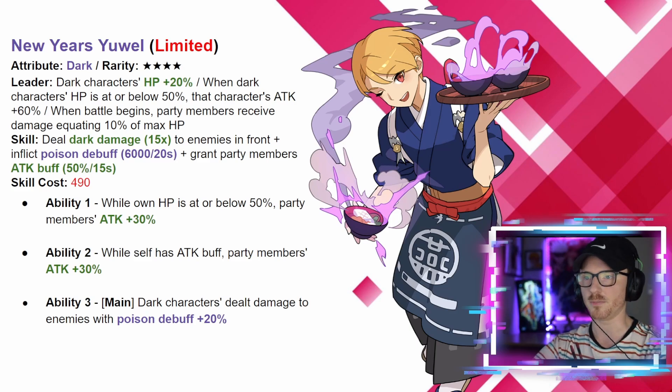Ability one: while own HP is at or below 50, party members attack goes up by 30, and while self has an attack buff, party members also get that attack plus 30. Ability three in the main slot: dark characters deal damage to enemies with poison debuff plus 20. I can see this fitting on a Belcedia team — you want to bring HP down anyway, so having him on the team buffs the party with an extra 30, and when he gives that buff out he himself receives an extra 30. If you need poison and extra damage on that Belcedia team, this would be a nice fit.